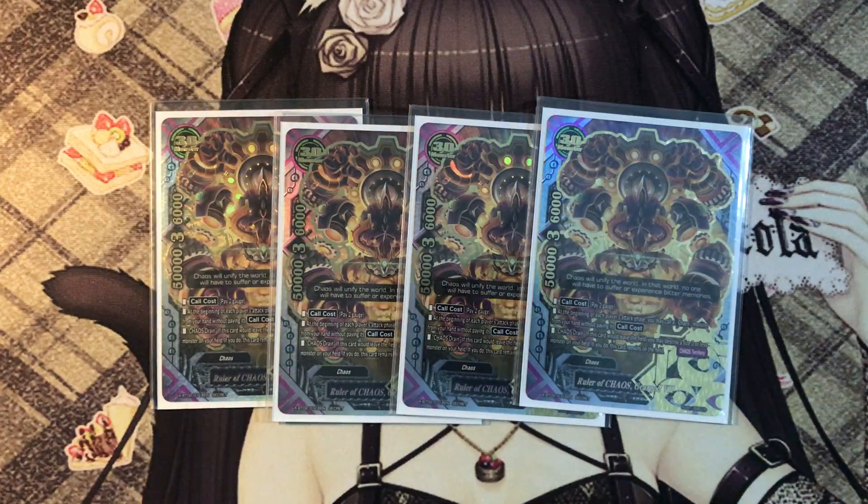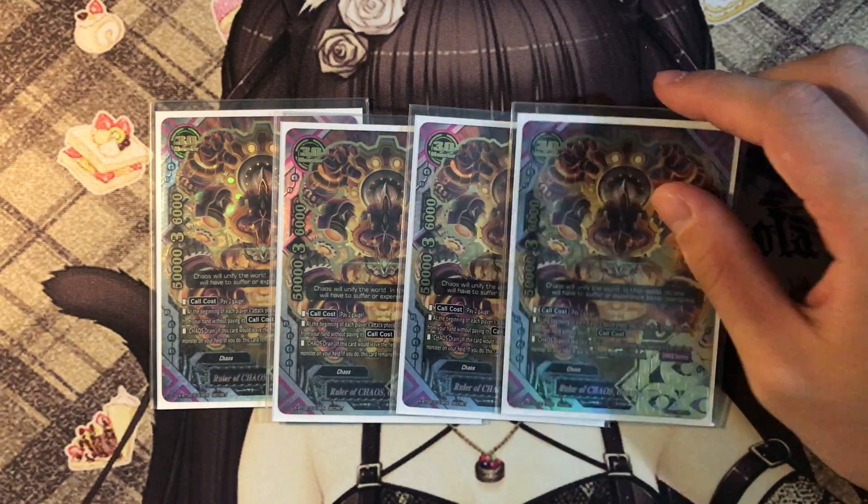Gear God 7 is from the secret pack. He has very impressive stats of 50k, 3 and 6. Even though he doesn't have a double attack, his ability makes up for it. Basically, he is the recruiter of the deck.